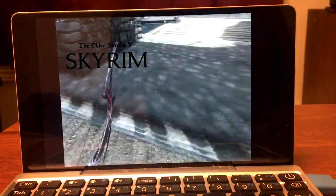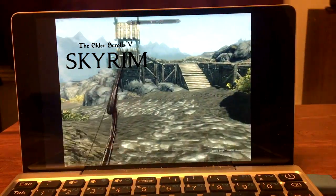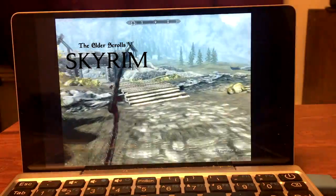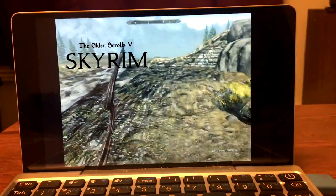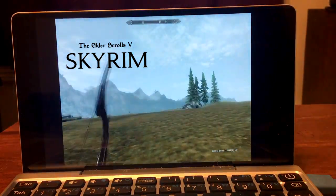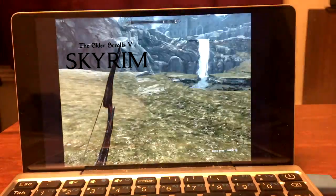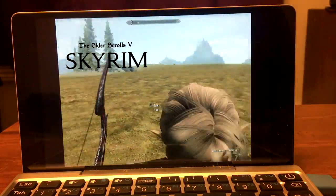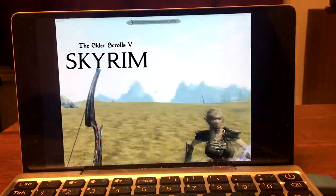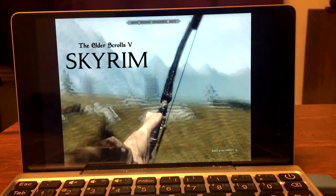Moving right along, what we're looking at here is The Elder Scrolls 5: Skyrim. This runs around 30 to 45 FPS — it's a little hard to read the counter in the top left corner, but this is probably the best I've had Skyrim run on this machine. I'm not using the tll command to lower draw distance, which would boost FPS further. I also went into Task Manager and set Skyrim to high priority, which you might need to do if it's not running as well as you'd hope.